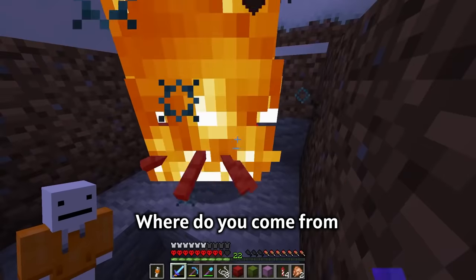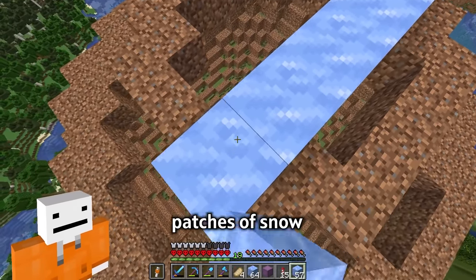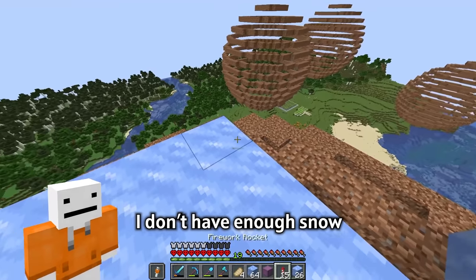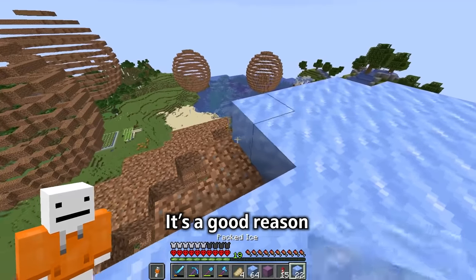What if I just do the entire thing covered in ice and then have a lot of patches of snow on the outside? Could that look cool? Also, another reason is I don't have enough snow to fill this entire thing, and I have quite a bit of ice — it's a good reason.